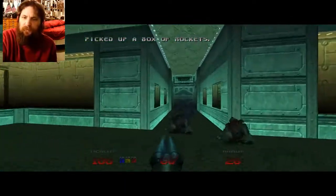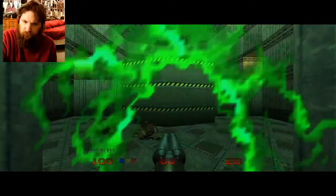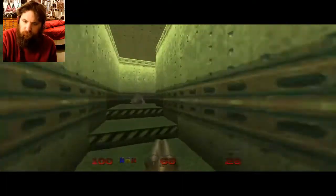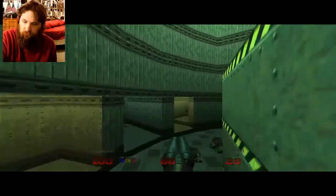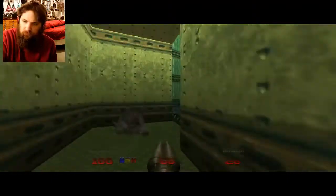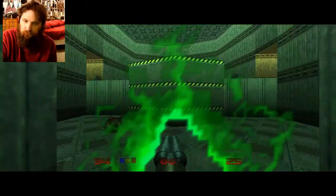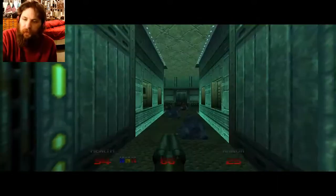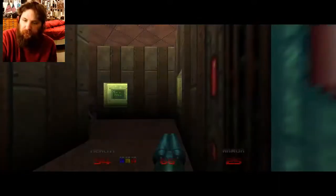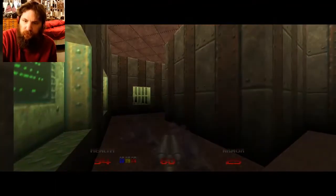I got a Stimpak plus a box of rockets. We need to go through here again because this has the red key door that we need to go through — right here. And voila, we're already at the end of the level.